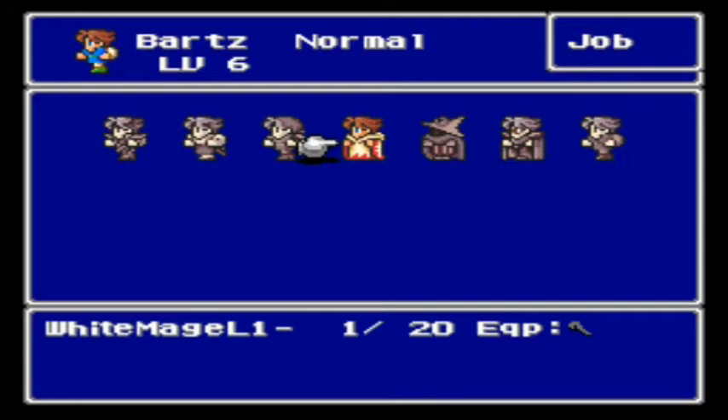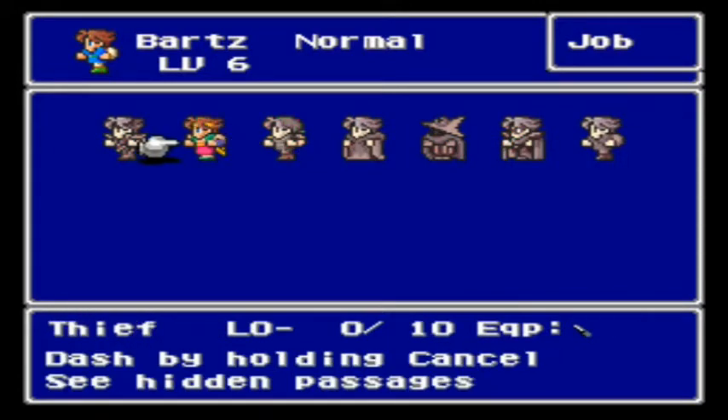And the white mage: minus 7 for vigor, plus 1 for speed, 0 for stamina, and plus 25 for vitality. Depending on which version you're playing, the statistic names might be slightly different — such as vigor being strength, speed being agility, and stamina being vitality. So those are the different increases and decreases you're going to get.